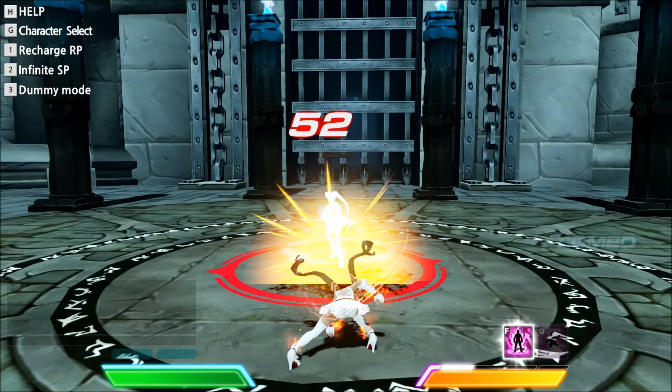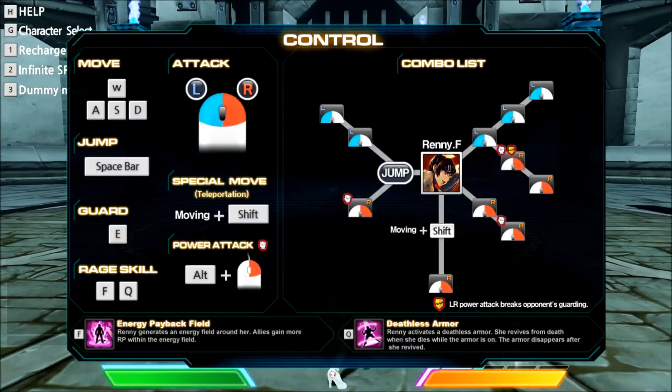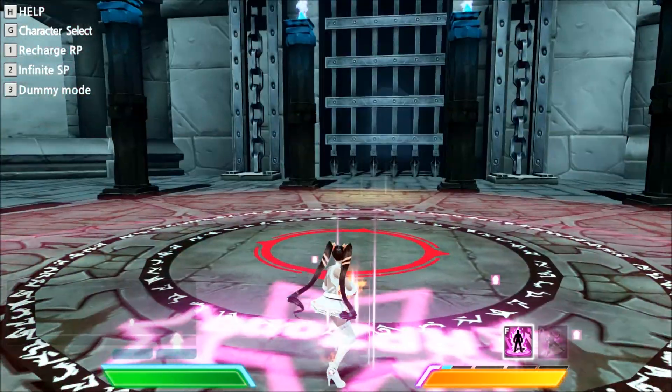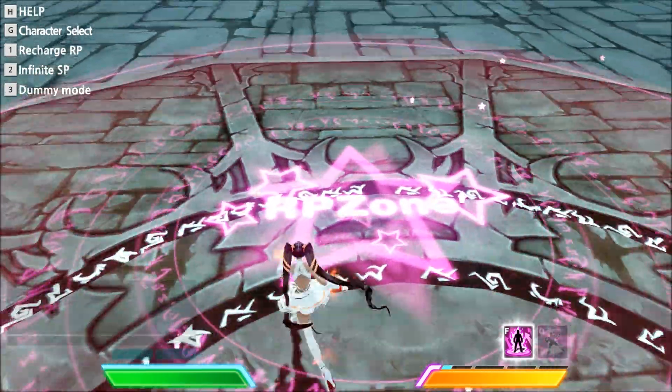But her right click is really cool. You click right click, and then if you click it again, you'll actually send the tornado forward. And then — yep, that's all her moves. I just want to show you her F real quick, and that basically makes this little area, an RP zone.